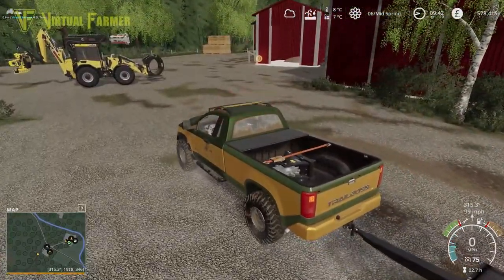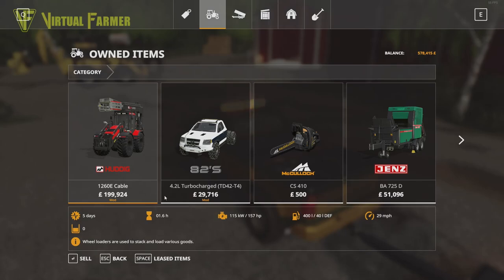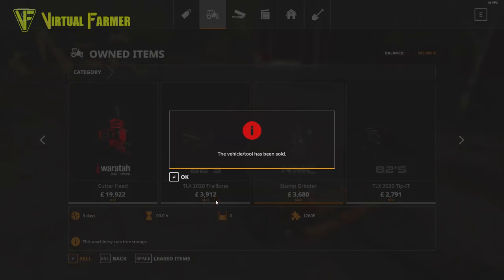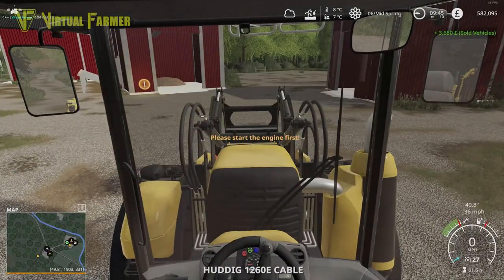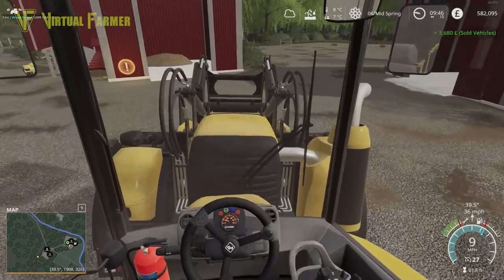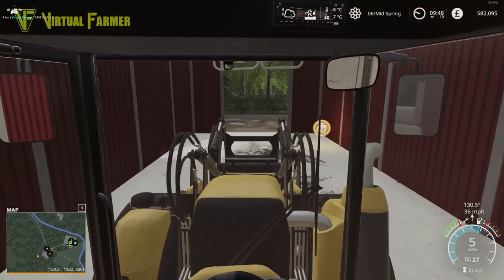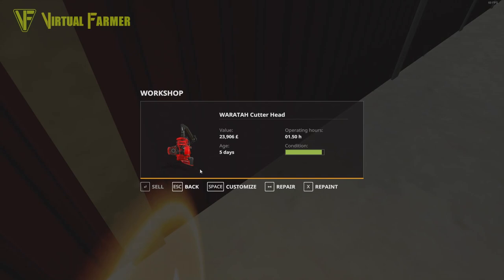We just have to straight up sell, which kind of answers my question. We're going to lose 20,000 if we sell that, so we can't just straight up sell it — that will be coming back up with us. We will sell the stump grinder, which is a pity. I really wish I could sell things properly on here. We'll drive this in and check — we've got attachments on it — but I don't think we can. We might as well repair it while we're here. Oh — now we can sell it!